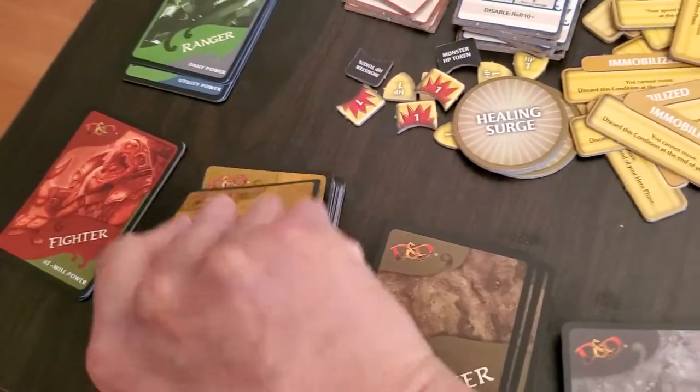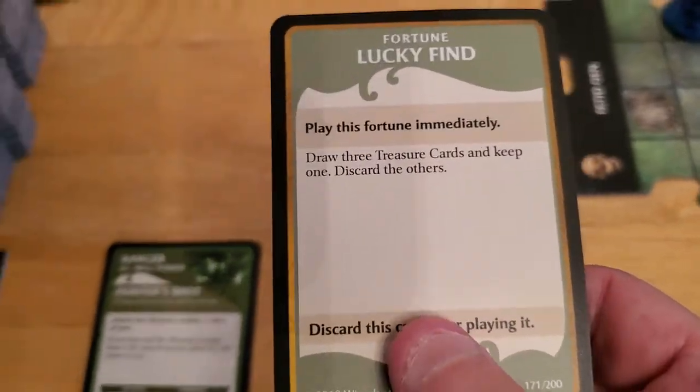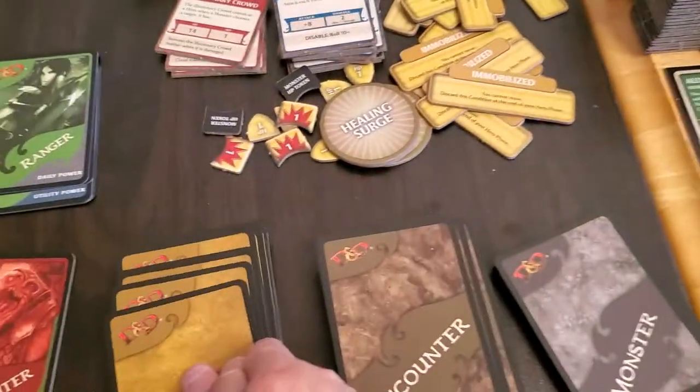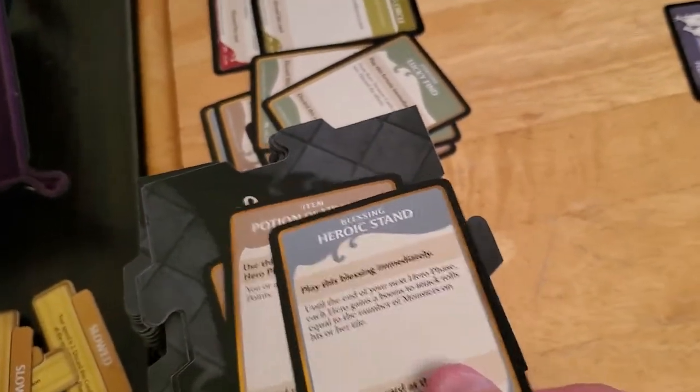Hopefully it's something like hit points. This one says: play this immediately, draw three treasure cards and keep one, discard the others. So we put this away, we draw three treasure cards — one, two, three. Now we get to keep one of these and discard the other two.